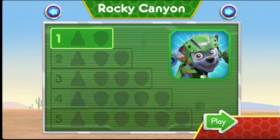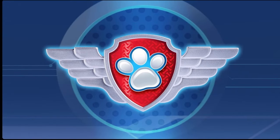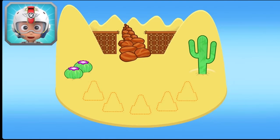Tap play to start. Rocky, come in. There's been a rock slide near Old Trestle Bridge. Chase is on the case, but he needs cones to block off the area to keep everyone safe. Help him out by collecting five cones to give him.